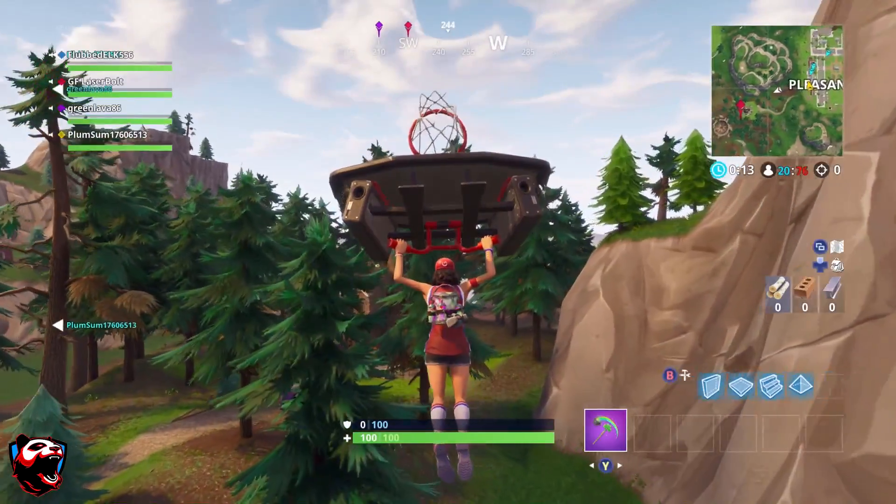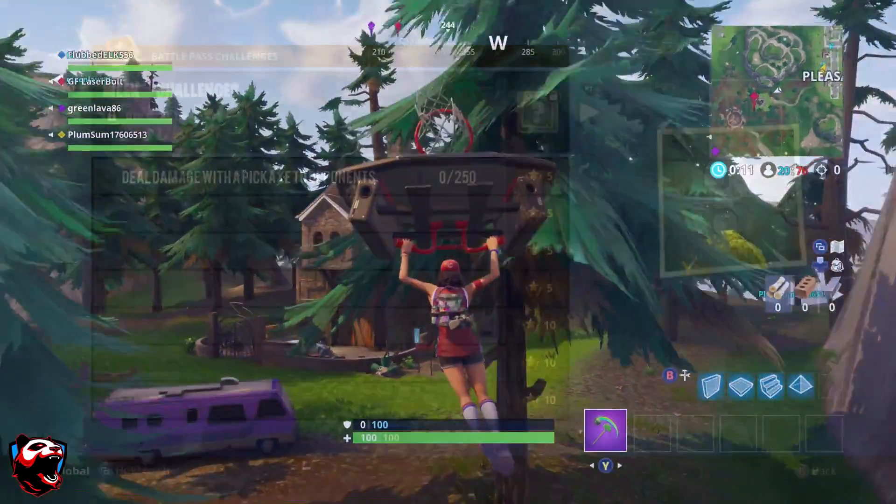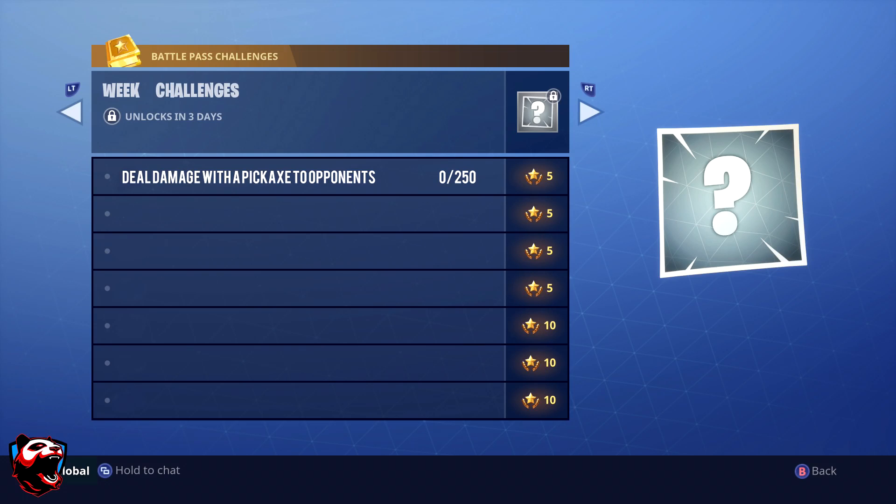Starting off with the first challenge: you're going to want to deal damage with a pickaxe. This is not a one-out-of-three — you need to deal 250 damage. Every time you hit someone with a pickaxe it's 10 damage, so you're going to need to hit people a lot. Best tip for this challenge: down someone first and then pickaxe them to death — that's the fastest way to complete it.